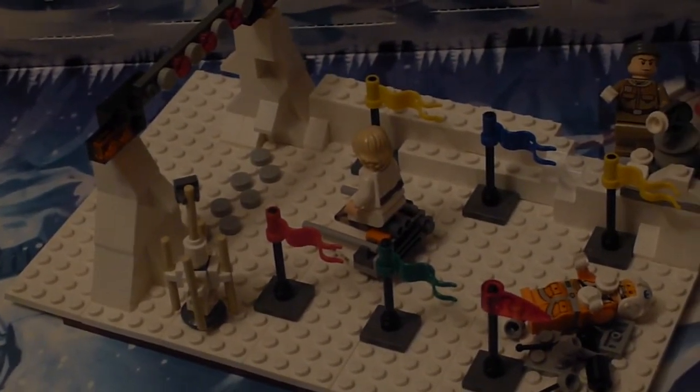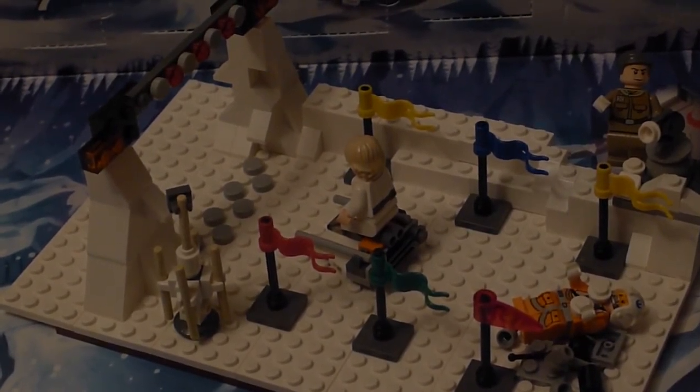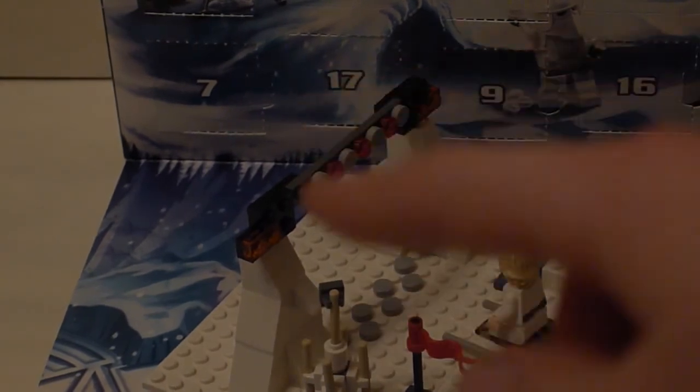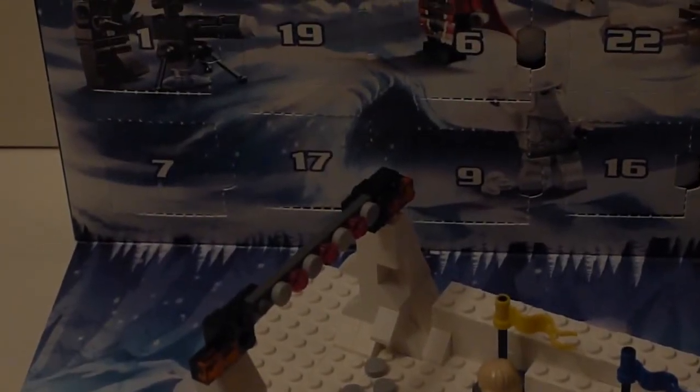So Luke's just ahead there on his Snowspeeder, about to finish, going through the finishing lights just up there. You can see the three reds on the checkered starting line, so the first one would go, then the second, then they go on third — just like in a normal race for F1 or pod racing.